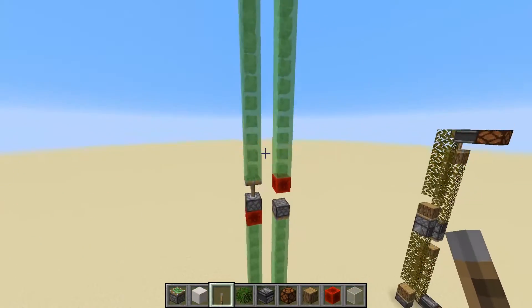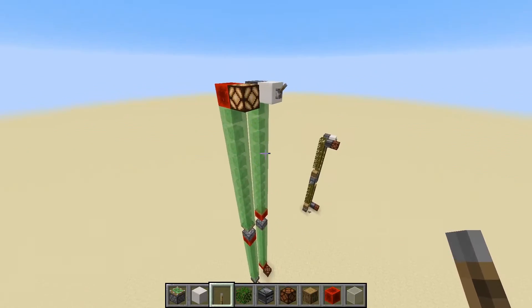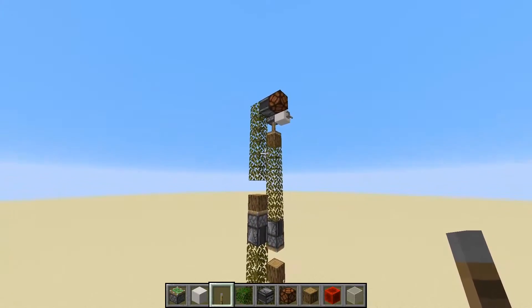This slime block design is great if you've got the resources to do it. Again, these are all for Java edition — the slime block design is great if you have resources, and the leaf design is great if you're just starting out but want to transmit your signals in a compact space vertically.